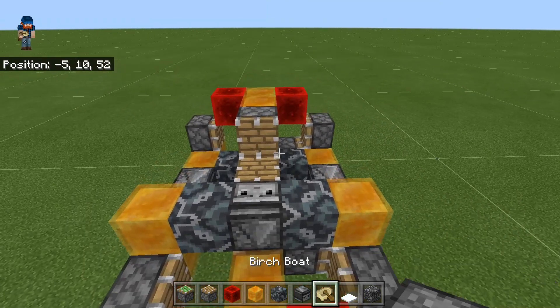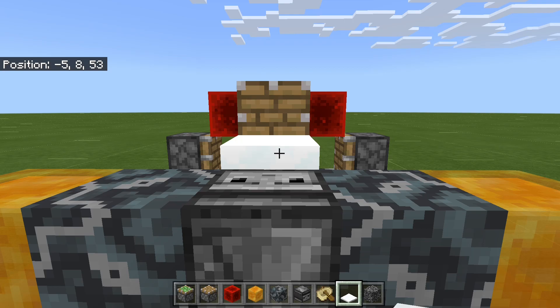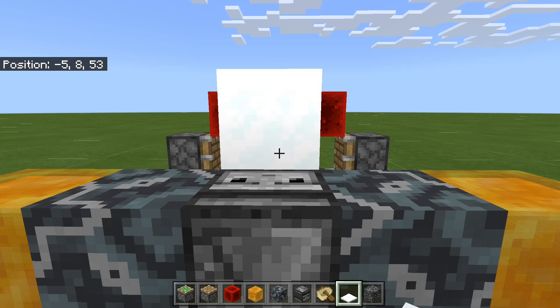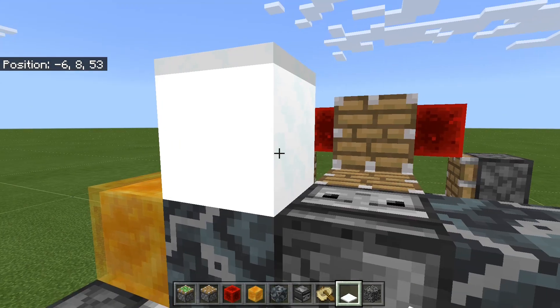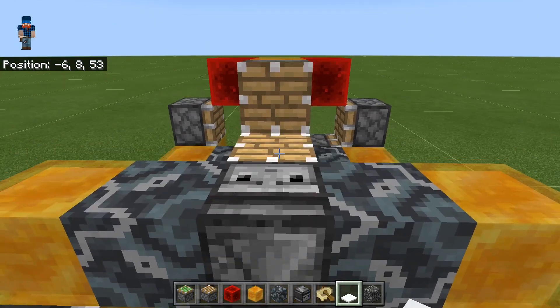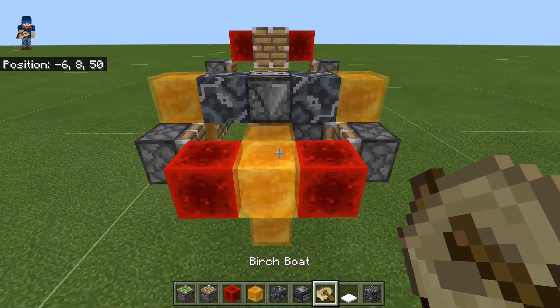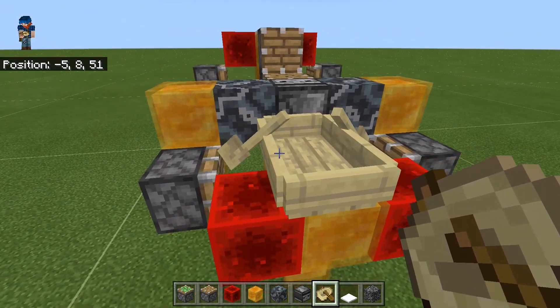Now our flyer is done and we can test it out. Eight blocks of snow there, and then we finish off with a piston — we can now break bedrock. One last thing that is very important: you need to put a birch boat right here for you to ride in.